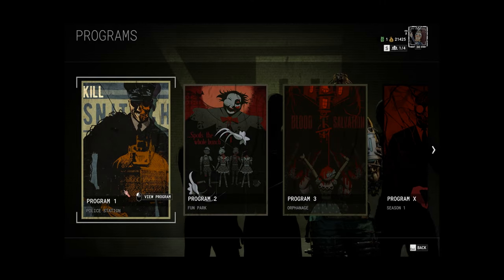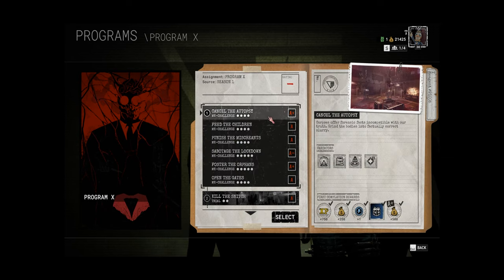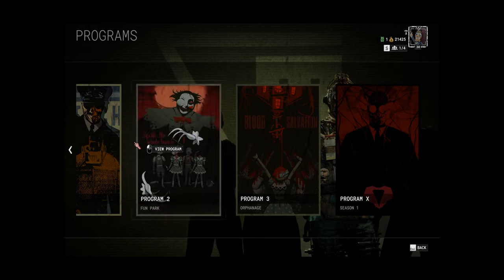There are a couple ways in the Outlast Trials to get some quick XP. The quickest way is probably doing the Program X Trials — just run through them all, beat the game, reset, and go through them again. That's the quickest way.